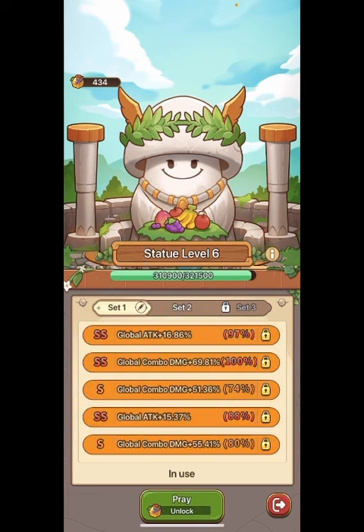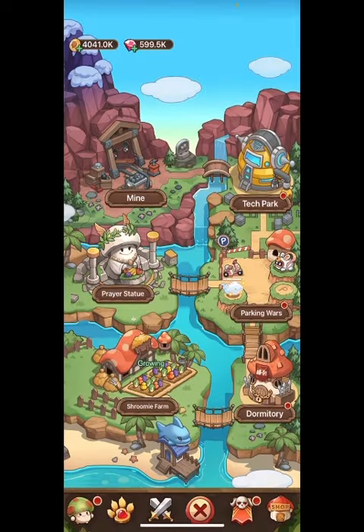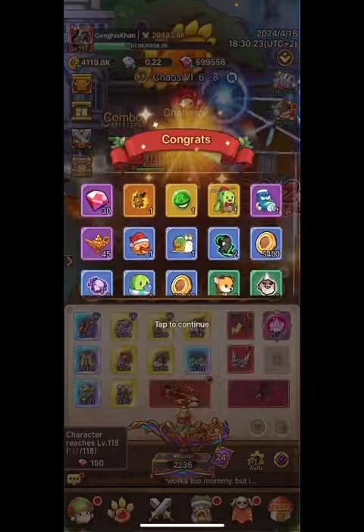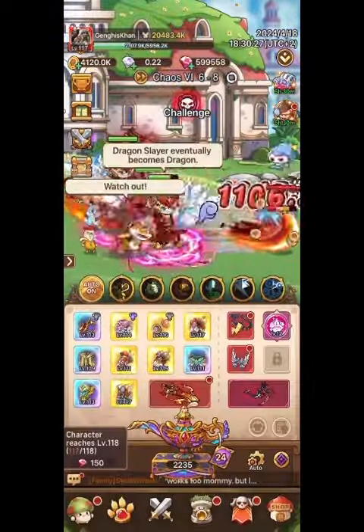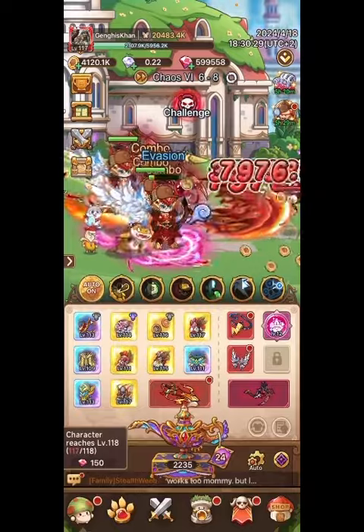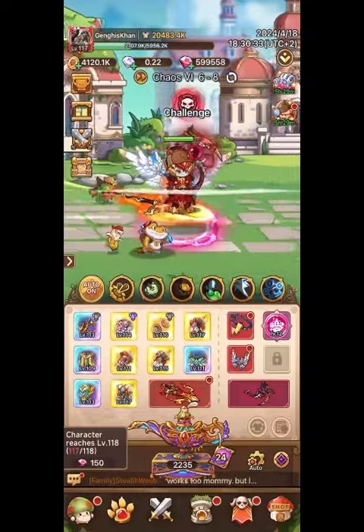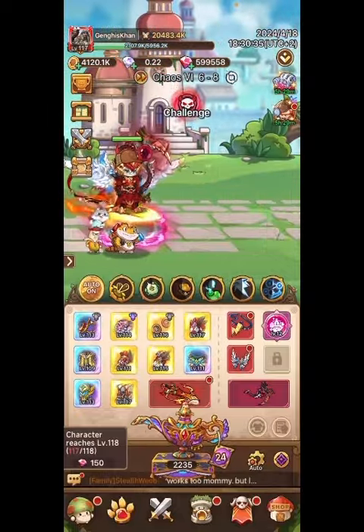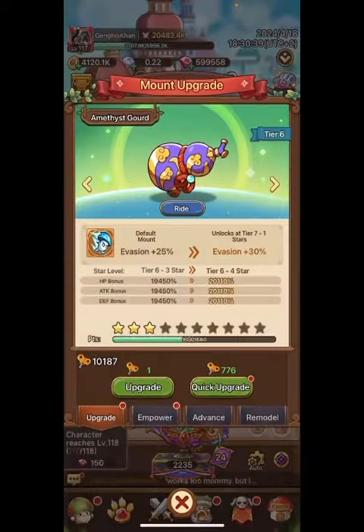On the statue, you're going to look for Critical Resistance, Critical Damage, and Skill Damage. Those are the three you're going to look at. Try and roll triple S's. All three are important — you really have to play around with which one works for you depending on what you got on your gear. Unfortunately, there is no stun on the statue, so that's why stun is so important on the gear, because there's just no other source for it.